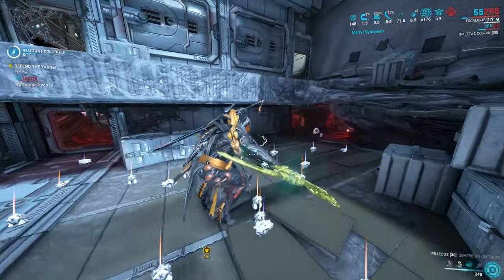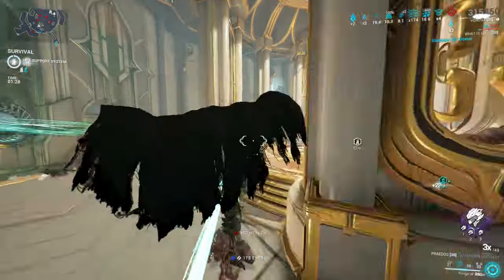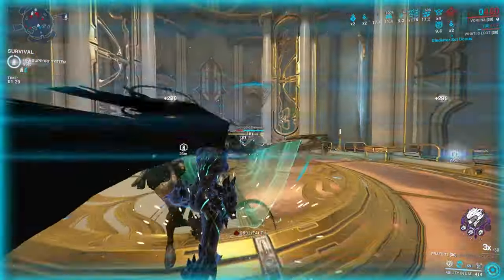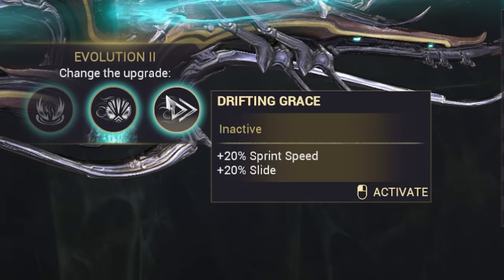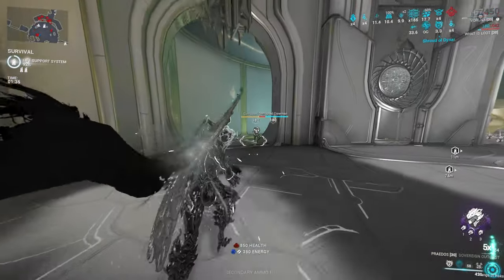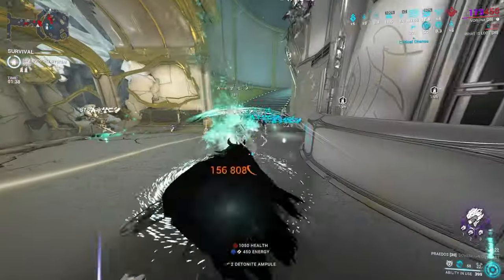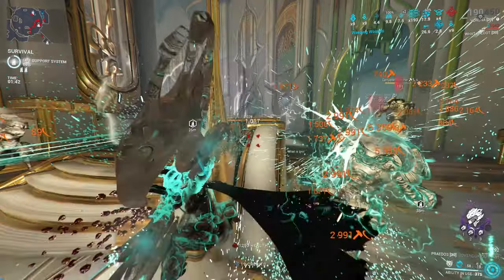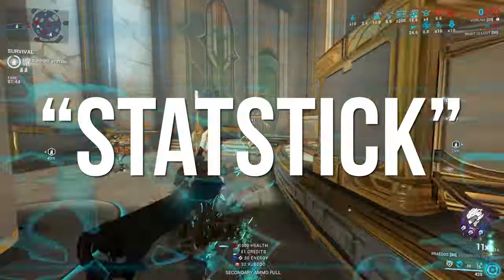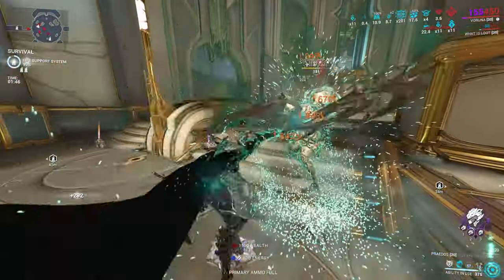It's also nice to have if you want to speed up general frames. Even if you don't use the Praedos for melee at all, you can change the evolutions for sprint speed and parkour velocity, then use the Epithar with Amalgam Barrel Diffusion for dodge speed, and literally make every frame have insane movement. It's almost like a great movement stat stick.